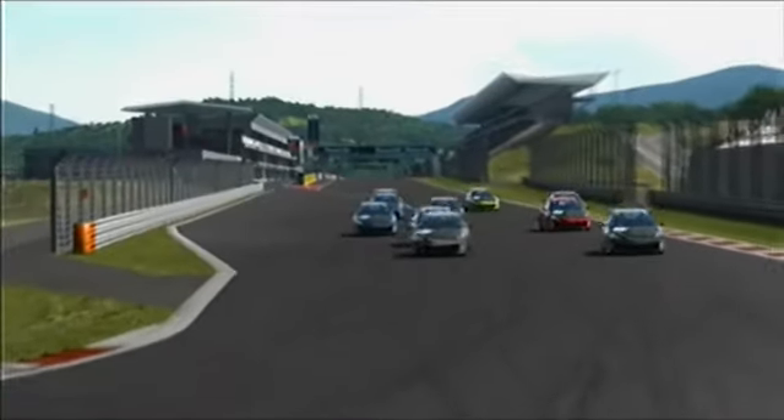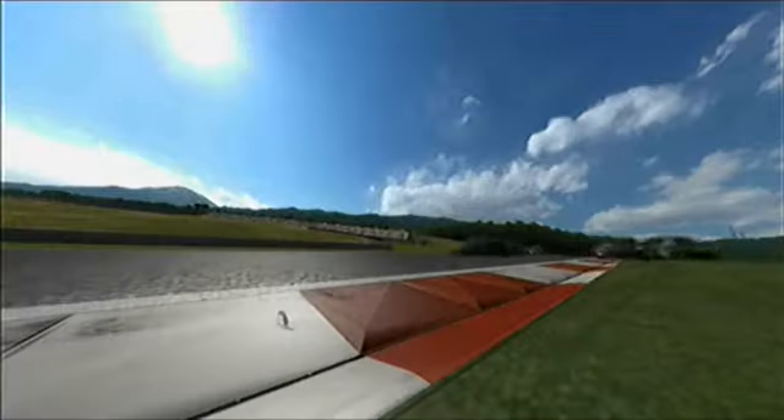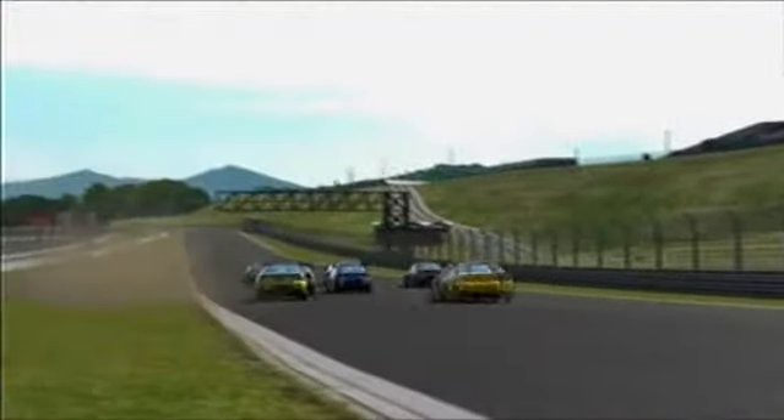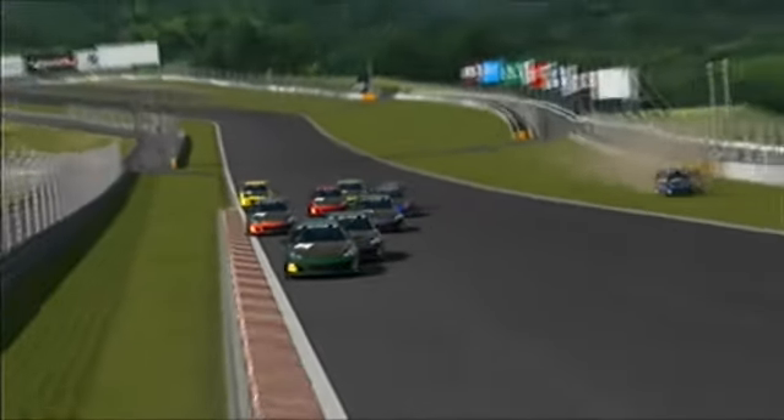Fuji is a beautiful track for sport cars. It is a really wide track, but the racing line is quite tight. Here in the first corners you can see all the cars are really close and it's really, really easy to tap each other.